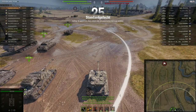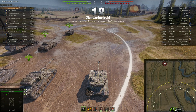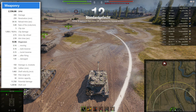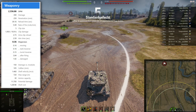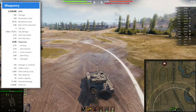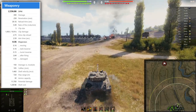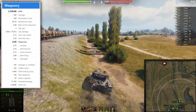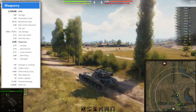Here we are in the first game on Prokhorovka with the Bat 25t. Looking at the weaponry, it has quite good DPM, a five-shot autoloader clip with 390 alpha damage, so you can deal up to 1950 average damage with one clip. The gun is not the most accurate though — dispersion 0.36, aim time 2.59 seconds, intra-clip reload 2.73 seconds. Overall reload time is almost 40 seconds stock, and the gun handling is not the greatest.